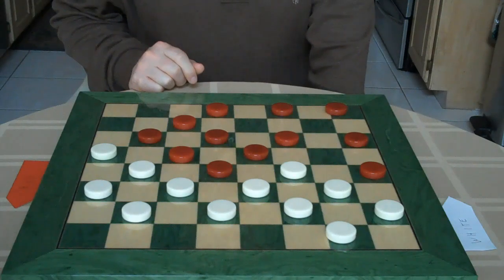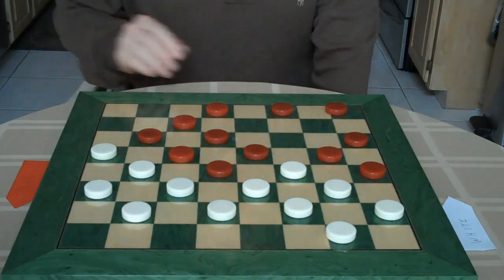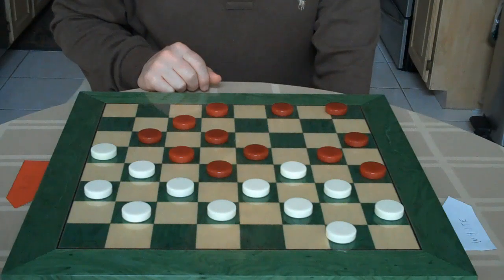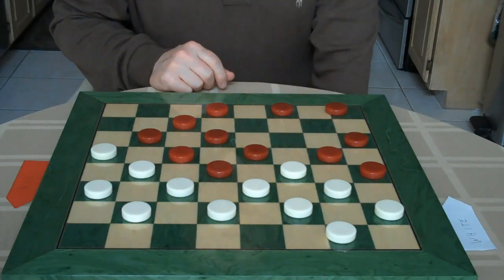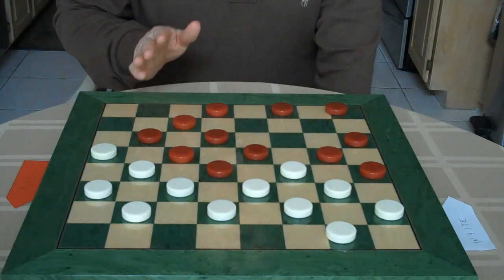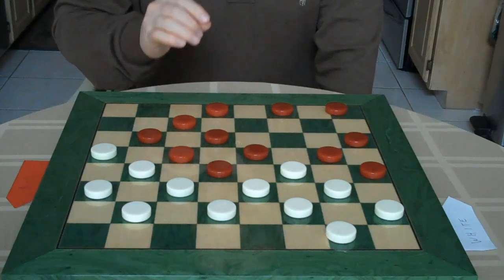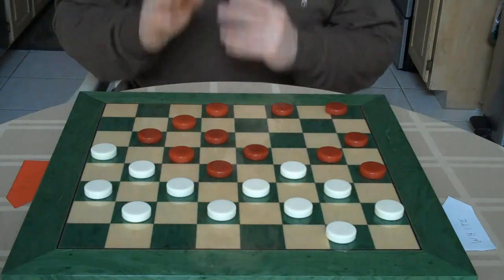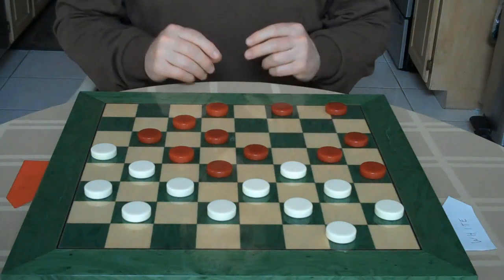It is red to move and win. Red goes 11 to 16, and all white's checkers are blocked. Red had the move on white. But usually, in the move, you are not concerned in the opening or in the middle game. It is mostly for the endgame. We just showed you an example of this to show you about the move.